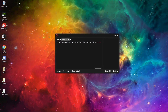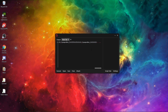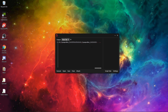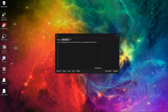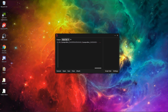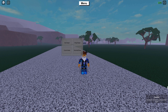First of all, open up your executor. I'll be using Sentinel — if you want to try or purchase Sentinel, I'll leave a purchase link in the description. To get the script, it will also be in the description as a Pastebin link. Copy it and paste it in, then all you need to do is attach. I've got auto-attach on so it automatically attaches whenever I open Roblox. Now I just need to execute — and there we go, it's executed.